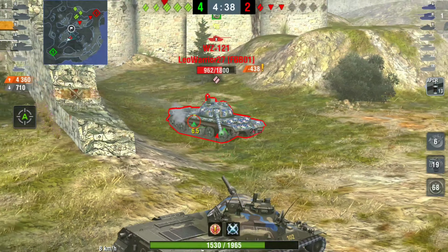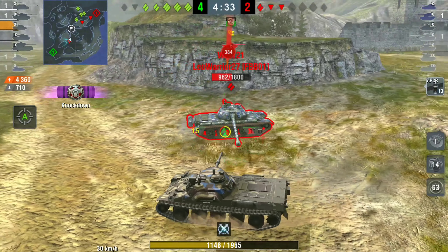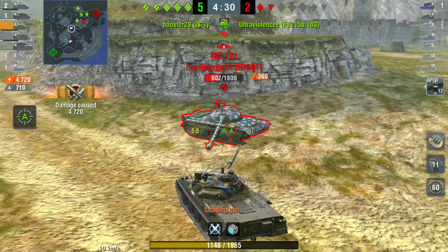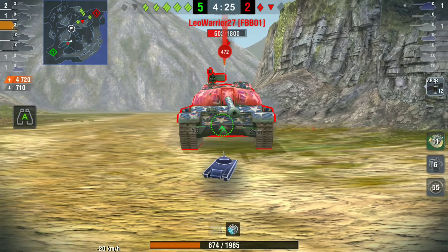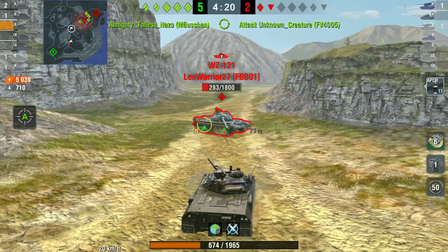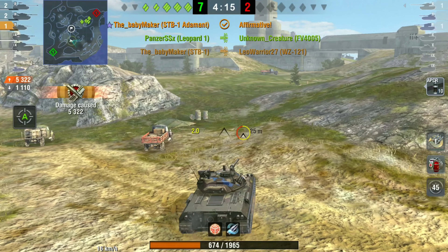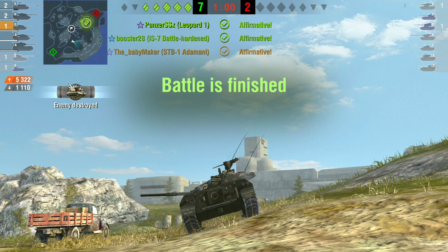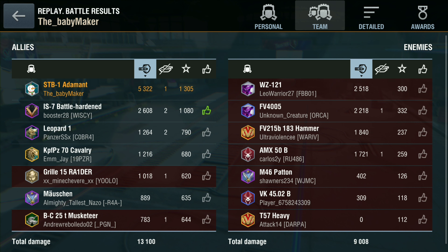So far in this battle we're on 4k damage and have bounced 700 damage. We're now going to focus the WZ-121 — there are only two tanks left alive: the FV4005 and this 121. We take the 121 out while our team deals with the FV4005. We clear him, they clear the last tank at pretty much the same time. 1100 blocked damage, 5300 damage, and it was only worthy of a First Class — 1300 base XP — not bad at all.